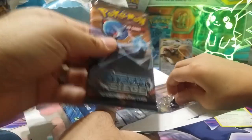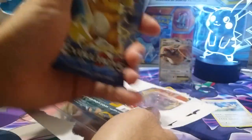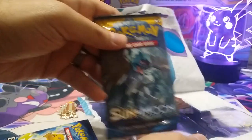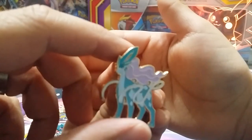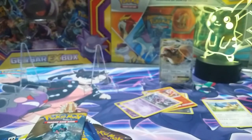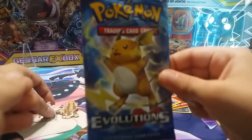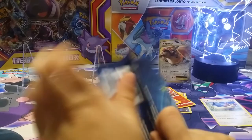White code card. Steam Siege, XY Evolutions, and Sun and Moon Base — two Sun and Moon Base packs. And this pin. Let's open XY Evolutions first.